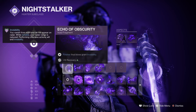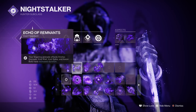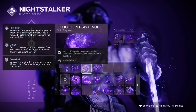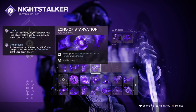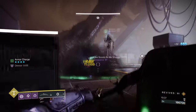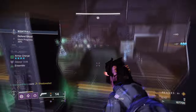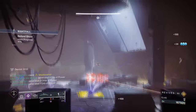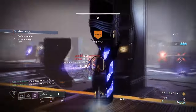For Fragments, we are using Echo of Obscurity where doing a finisher on a target makes you invisible, Echo of Remnants where your lingering grenade durations are extended, Echo of Persistence where Void buffs applied to you last longer, and Echo of Starvation where picking up an Orb of Power grants Devour. Echo of Obscurity, Remnants, and Persistence are must-haves when focusing on the Hunter Invis section. The last Fragment slot is flexible, although having one that acts as Devour does help with tougher situations.